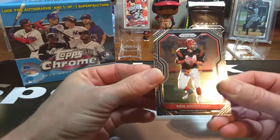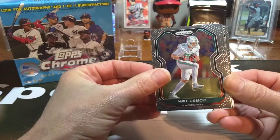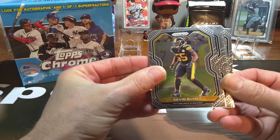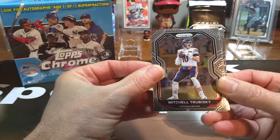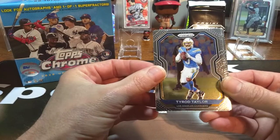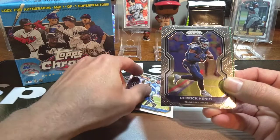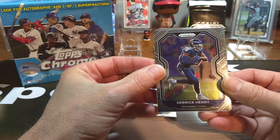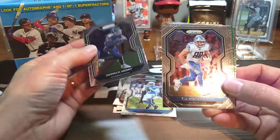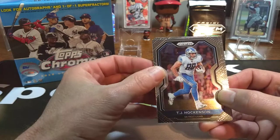We'll start off with a Ken Anderson right there for the Bengals. Mike Jacecki. Devin Bush, Mitch Trubisky, Tyrod Taylor, who opened the door for Justin Herbert a little bit this year. Derrick Henry had an awesome year this year. Still haven't gotten into our rookies yet. There's a TJ Hockenson, and that's just a rub mark — a lot of dust on it though.